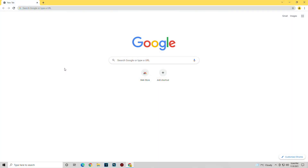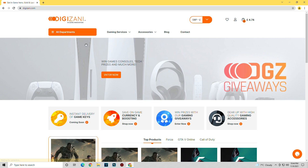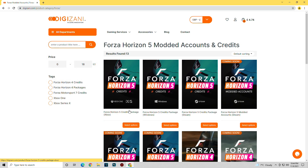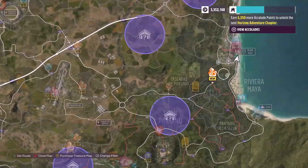Now I know it may just be easier for you guys to buy the services you require, which is why I've partnered up with Digizani, an in-game currency provider that provides you with Forza Horizon 5 modded accounts and credits. These guys are amazing to work with, and you guys can use my code 'eradicate' at checkout for five percent off your purchase.